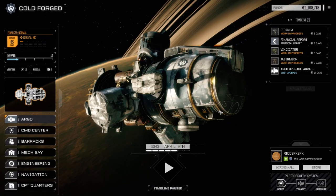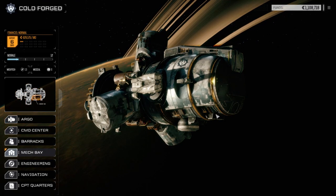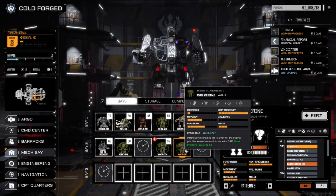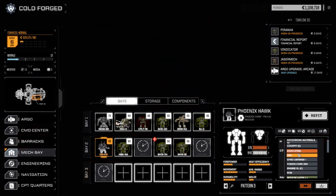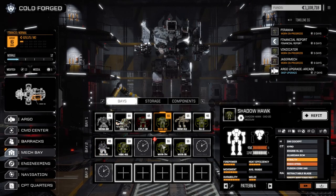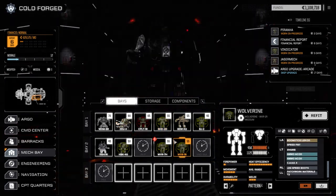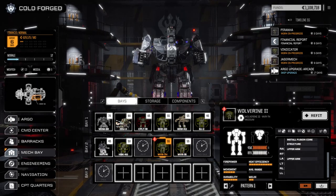Hey everybody, welcome back to another episode of Rogue Tech Cold Forged. Today we're going to take on a five skull mission. Let's have a look at our mech bays real quick so we know what we're taking with us. We managed to get the Wolverine back up and running — I'm really interested to see how this guy hits. We only have stealth armor in it right now. I think we're probably going to pull the NSS from the Phoenix Hawk and drop it in.